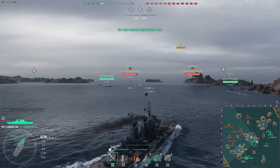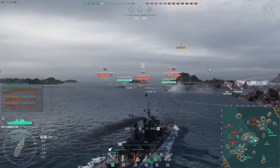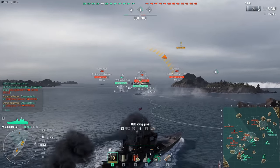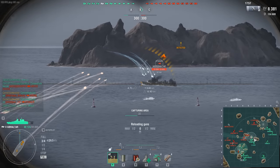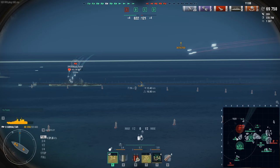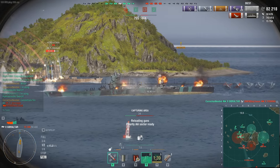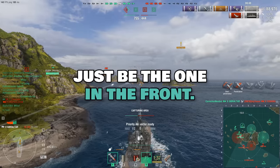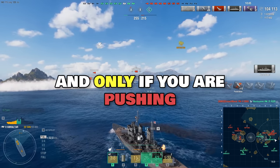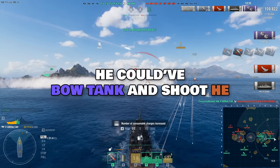Once you build up confidence, you follow friendly destroyers — literally follow them everywhere — and hold your fire for enemy destroyers. You help them chop their heads off so your team can actually push. One good salvo makes all the difference, and remember that you can smoke up and get away. Once enemy destroyers are dead, you can advance, keeping your bow forward, and check if your team reads your body language.